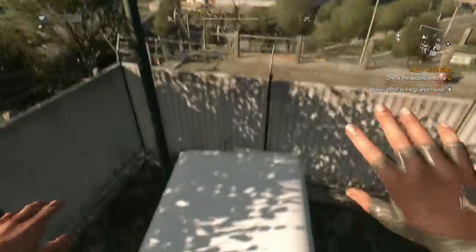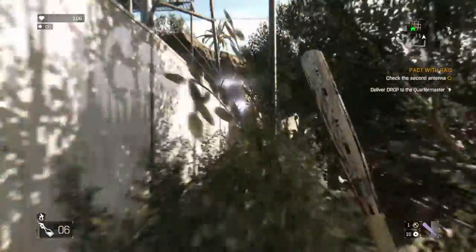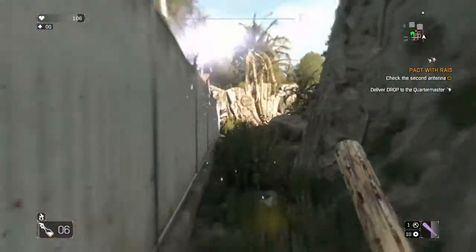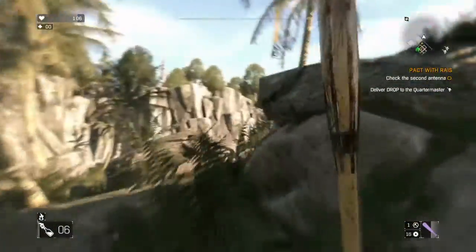But actually, what you need to do is come back outside — just jump on the van, go back outside, go all the way around up to this rock formation here, and what you want to do is climb up these rocks.